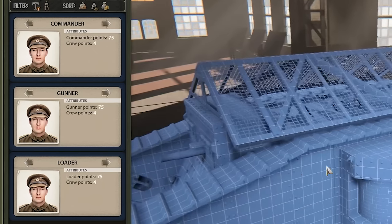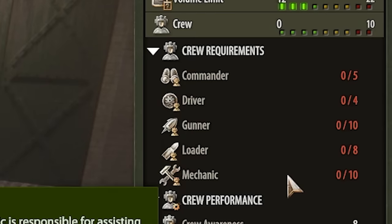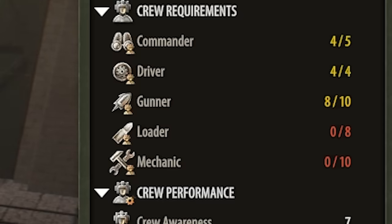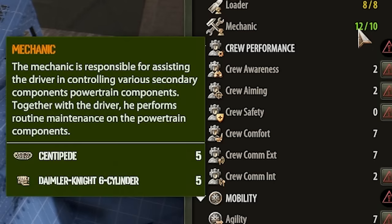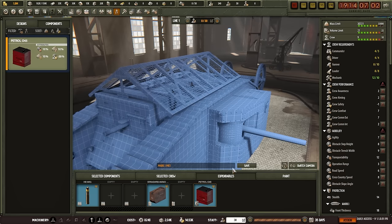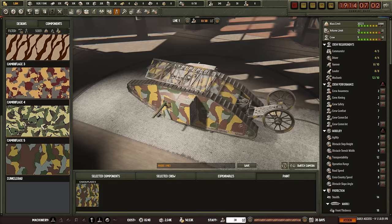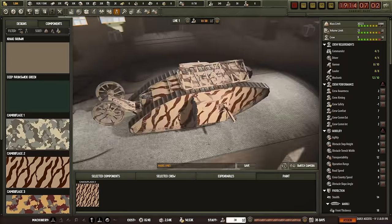Now we need to make sure we have enough crew members for each spot. We need over half to make the tank function in the first place — just one commander, one driver. We're going to need some gunners for the three guns, two loaders, and at least two mechanics. Maybe throw three mechanics on there because this thing looks like it's about to bust immediately. Standard ammo kit and petrol gas for expendables. Shouldn't our paint job depend on where we're sending the tank?